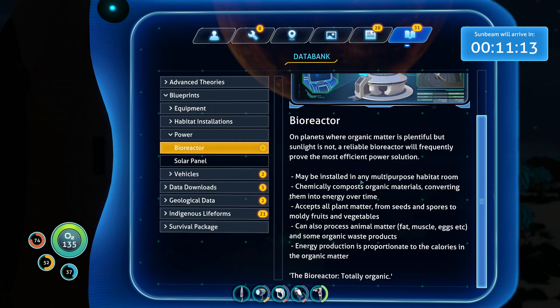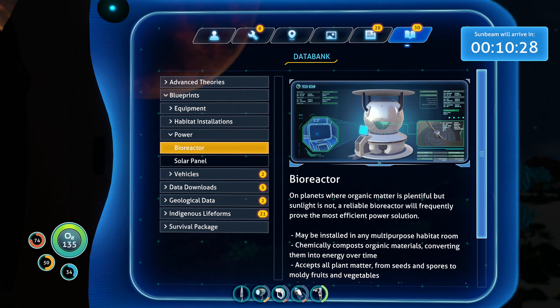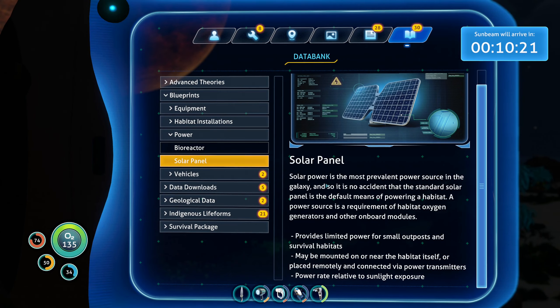That is going to be a short one. So far, we know about the bioreactor. On planets where organic matter is plentiful but sunlight is not, a reliable bioreactor will frequently prove the most efficient power solution. May be installed in any multipurpose habitat room. Chemically composts organic materials, converting them into energy over time. Accepts all plant matter, from seeds and spores to multi-fruits and vegetables. It can also process animal matter — fat, muscle, eggs, etc. — and some organic waste products. Energy production is proportionate to the calories in the organic matter. I wonder if that's something we always have to put stuff in there, or maybe it can grab something from around where it is at a low output. We'll have to see.